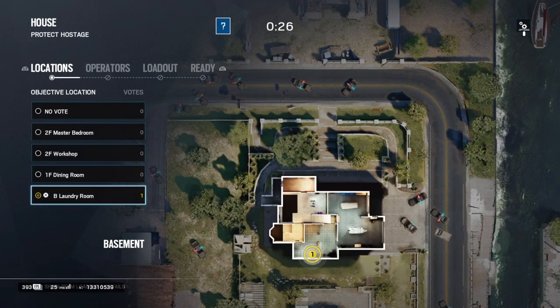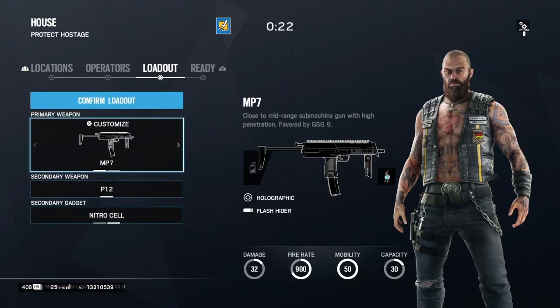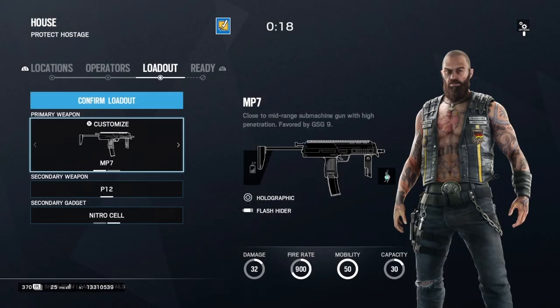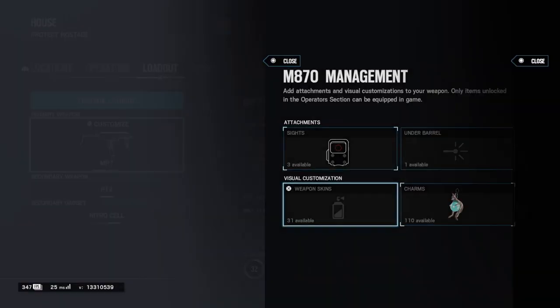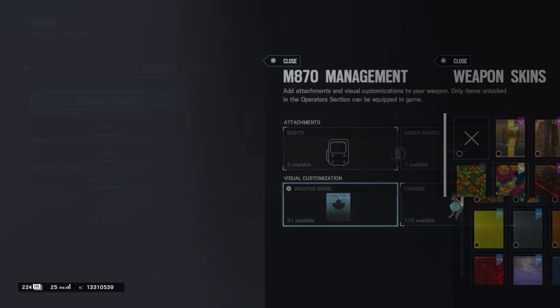I will be showing this in a terrorist hunt but you can do this in normal games. What you need to do is have a gun without black ice that you want it on, and a gun that you already have black ice for, and then you simply switch weapon and click on it and it gives you black ice for that gun.